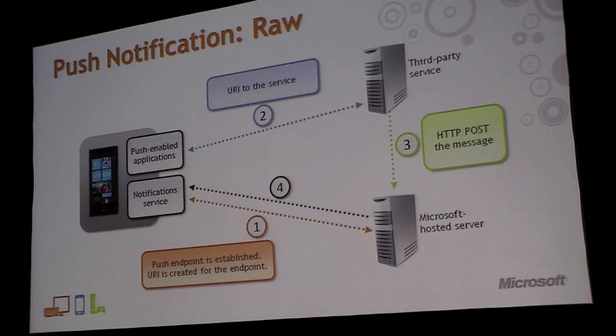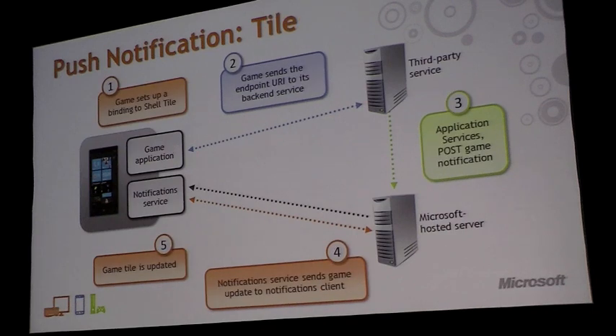Finally, your game receives its notification and can take whatever action you determine. Here's an example of what a tile notification might look like. Your notification service contacts the Microsoft push notification server and sets up that endpoint so it knows how to find your phone. Then your game sets up a binding to a shell tile and sends its endpoint URI to your third-party service.